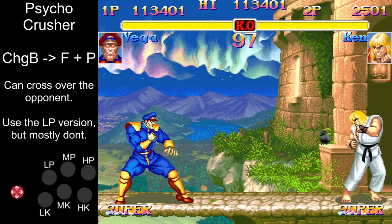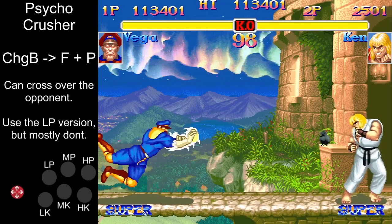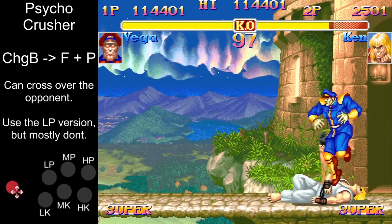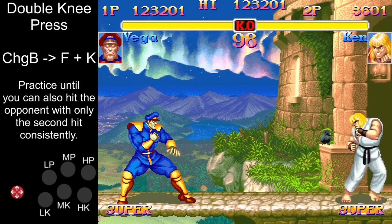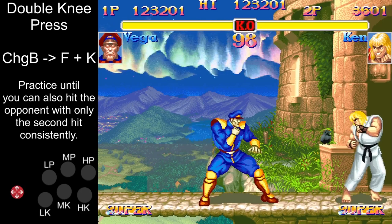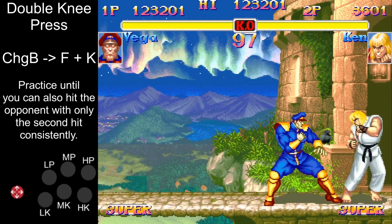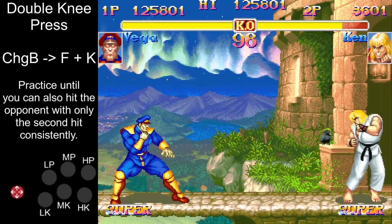Now let's look at your horizontal charge moves. You have two of these which move you across the ground. Psycho Crusher is the lesser used one as it is pretty unsafe, so I wouldn't recommend using it that much. But let's talk about Double Knee Press — oh boy, this is the real golden move of your kit. It has great damage, it's great for pressure strings, and if you only hit your opponent with the second hit of it, it is safe on block.